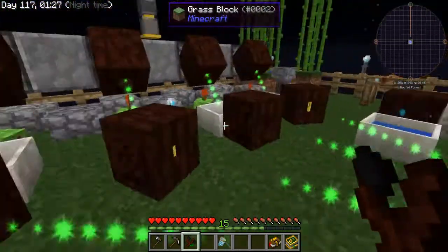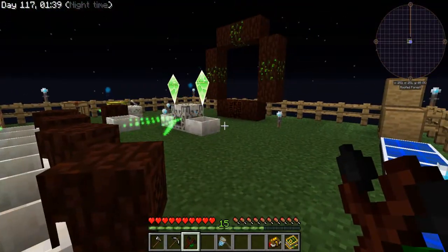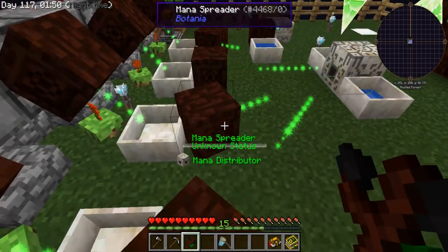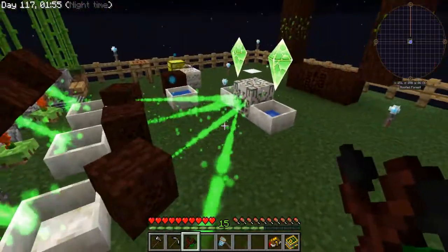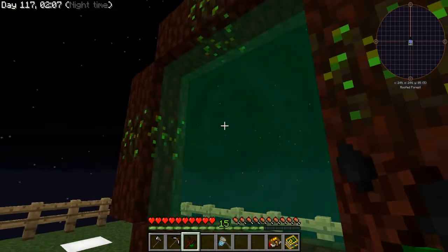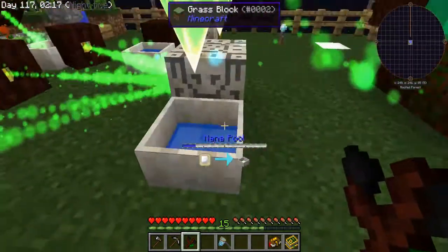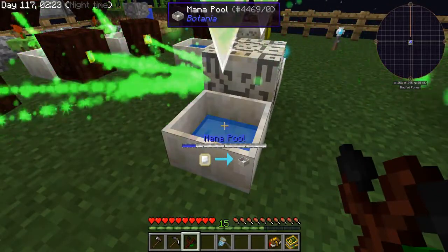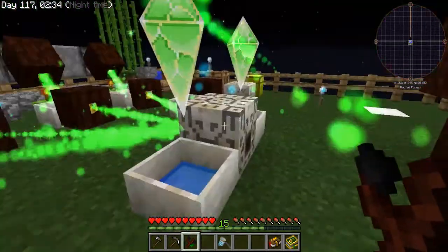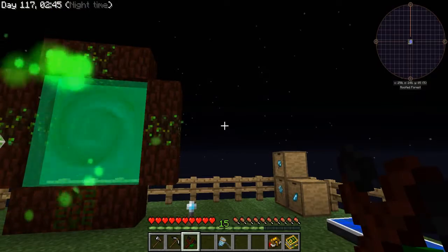I don't know if the amount of mana required has changed or not. This setup is very clunky right now — once I have the elven gateway open I can start making the recessive and dominant sparks and create a mana battery. For now I'm just making sure mana gets evenly distributed between the two mana pools. Let's go ahead and try to open up the elven gateway — it is working! It used about a quarter of a mana pool in total.